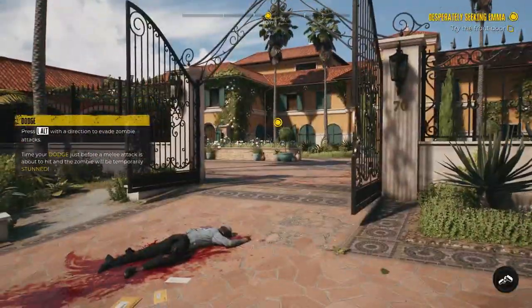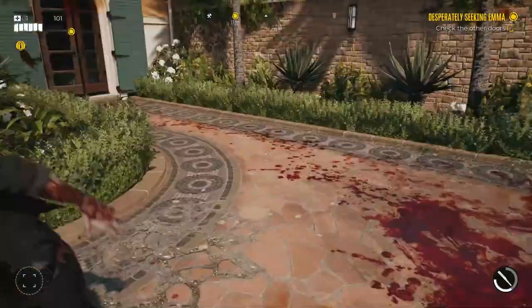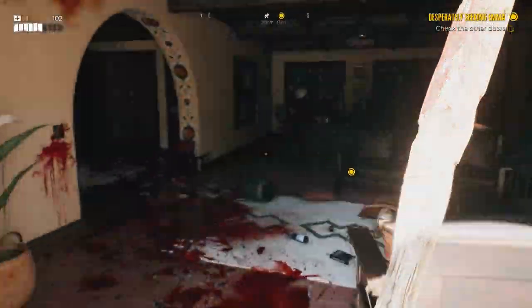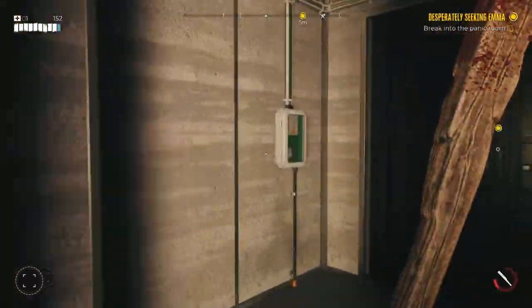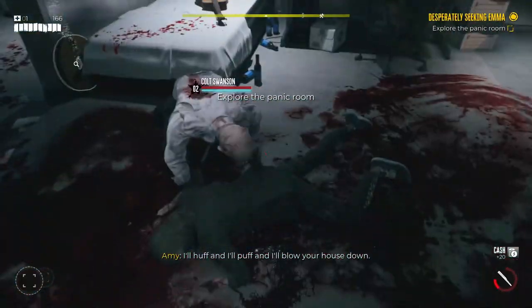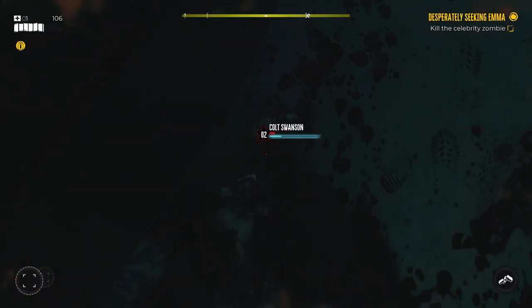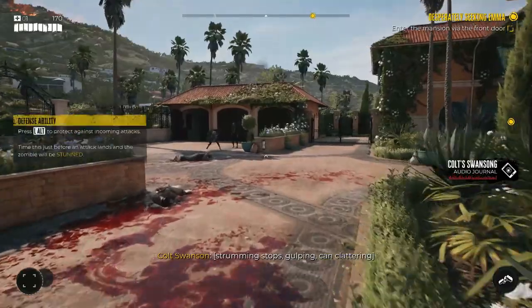There are some zombies to clear out, but there's another obstacle before you go straight into the mansion. You have to take a detour to the right and go into the little guest area over there. Once inside, immediately turn to the left — you're going to find a cool little wall safe. Just hit the electrical box as hard as you can with something solid and the doors will open. Then you're going to see a guy you have to kill. Once you do that, you can take the key card from his pocket and head back to the mansion door.